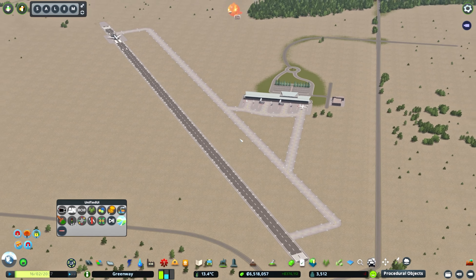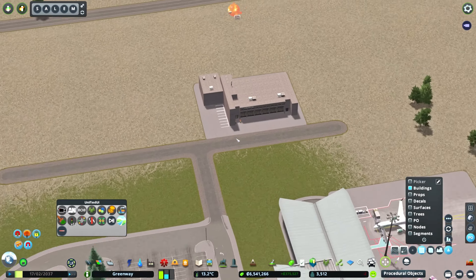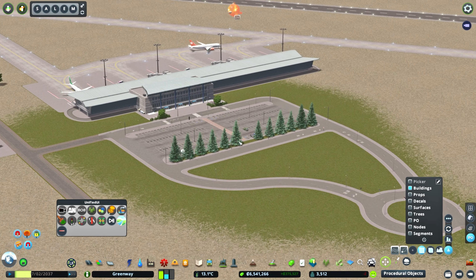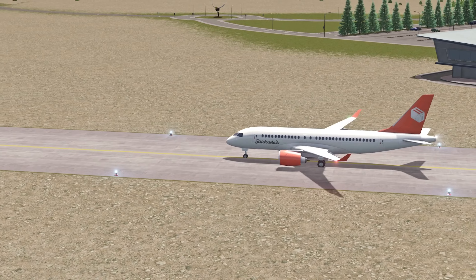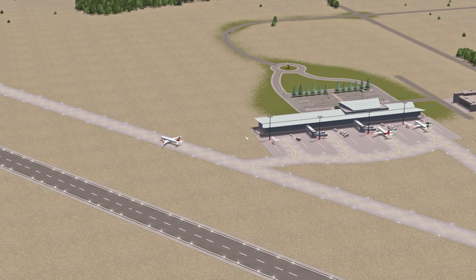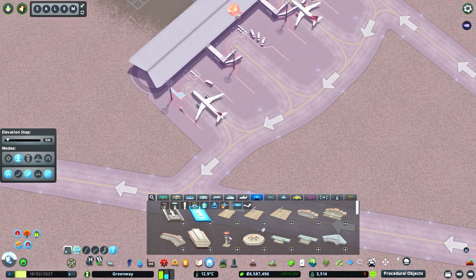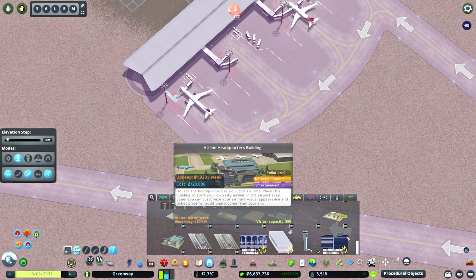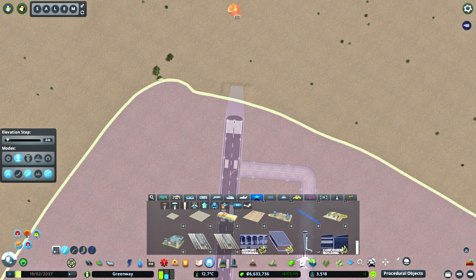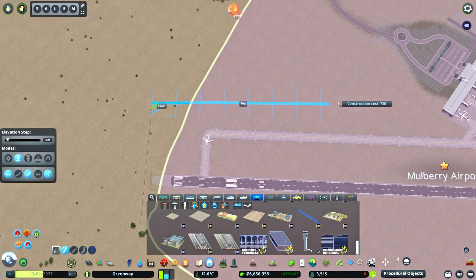I could use Advanced Vehicle Options to adjust the planes that spawn, but I don't think there is a single medium plane that would work. The small ones even look too big. Especially the Strict Toast Air — what a great pun. Bizquicklehausen crushed it with the airplanes. I think we're going to have to go with small only, and even then go into Advanced Vehicle Options and adjust, just to see what we can come up with there.